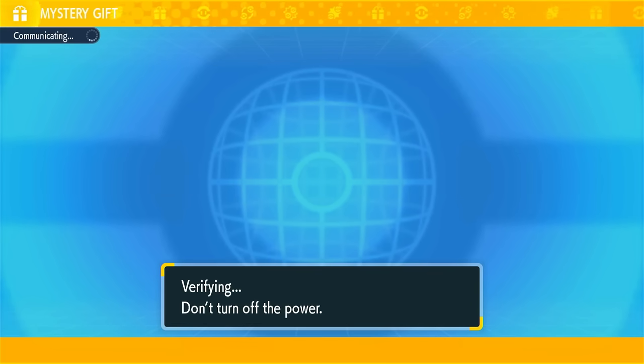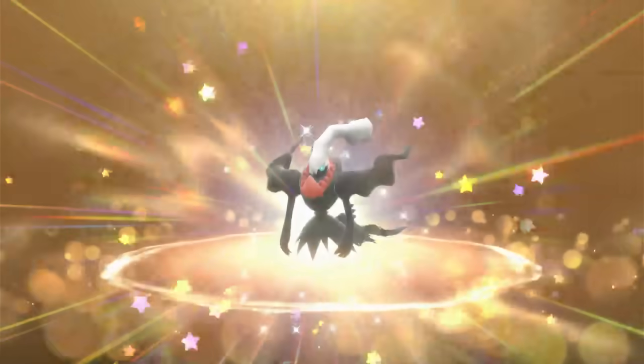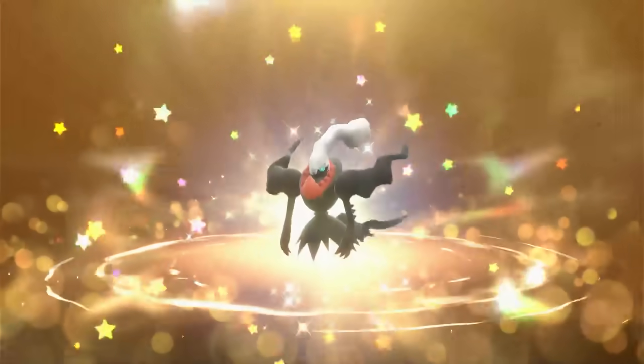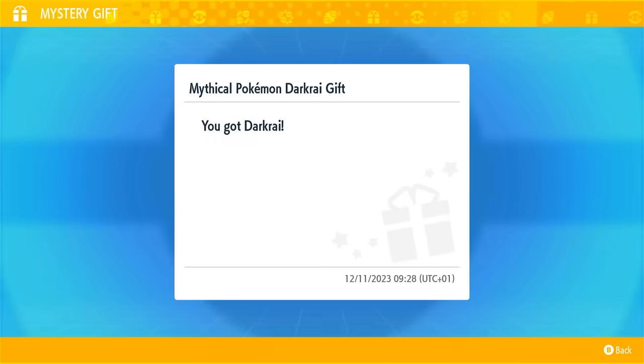To claim this, go into the PokePortal, go to the Mystery Gift section, then select Get With Code and Password. Type in the code on screen — you can pause the video to do that. This Darkrai is pretty nice because it's just a great Pokemon. Let's take a look at what it looks like in-game.